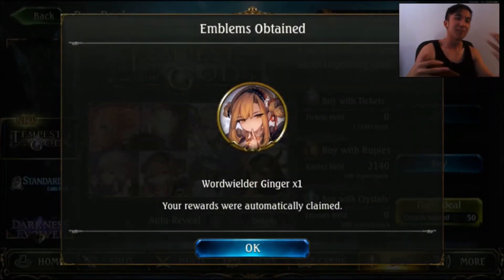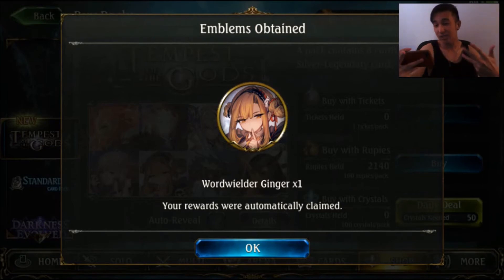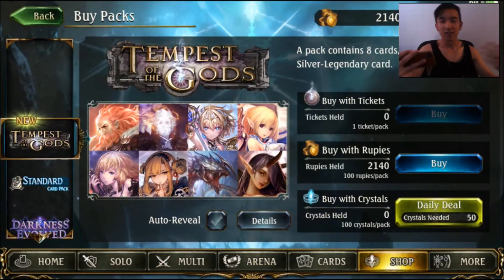I forgot we get the emblem every time we get a legend, so I'm pretty glad we got Word Wielder Ginger. I hope you guys enjoyed this video — what are your favorite cards from this new booster pack expansion Tempest of the Gods? Let me know down below. Thanks for watching, peace, and I'll see you guys next time, bye bye!